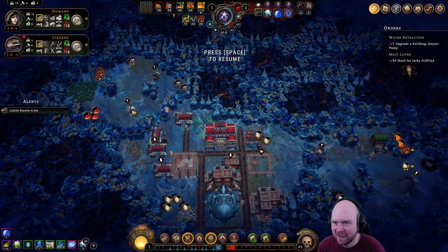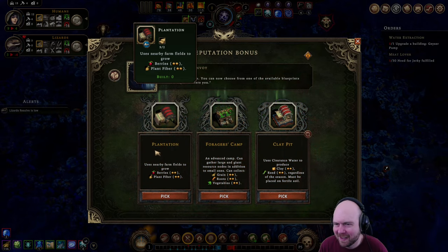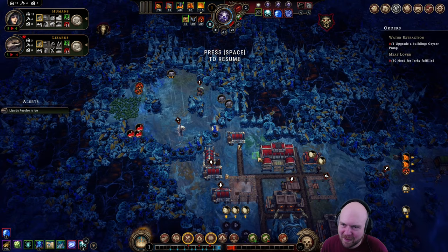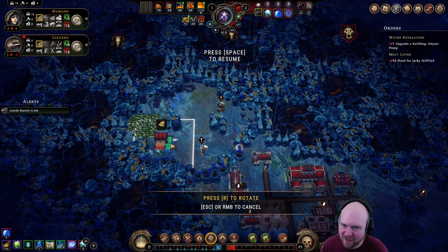Okay, hold on. Does this matter at all? It does not. Plantation — I guess that's better than the herb garden currently. Clay pit. Do we have a geyser? I'll get the plantation. I feel bad, but I'll do it.